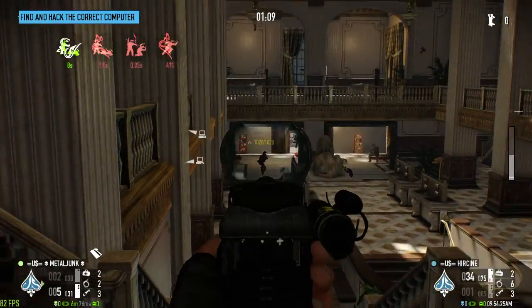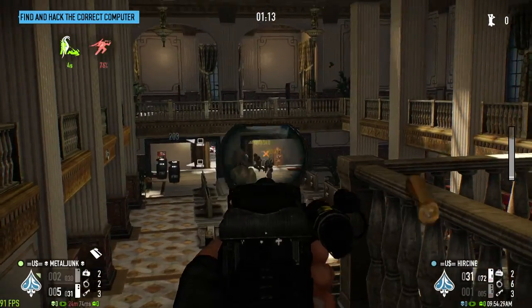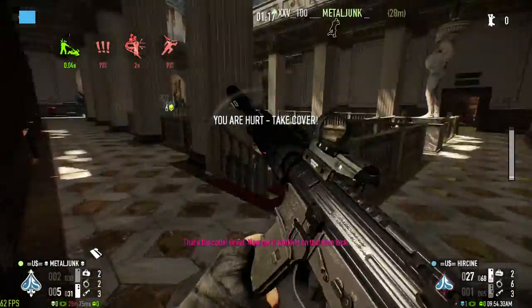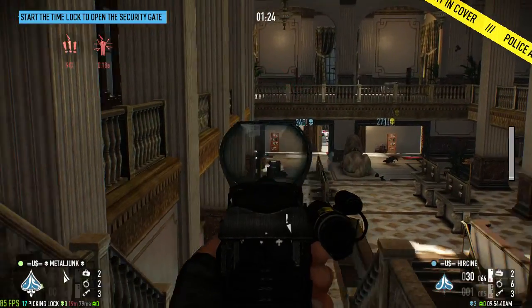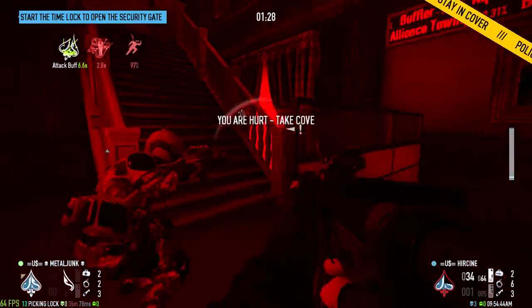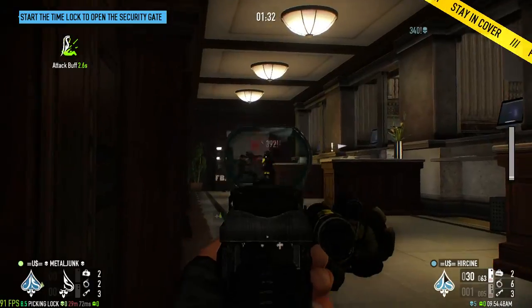He's gonna do the rewiring upstairs and I'll be defending downstairs here. As you can see I'm taking out some units really far away with the Carrefour — it's a really solid weapon. One-shotting most of the units except the Cloaker if I don't tag them, and except the Taser, because they have so much HP.